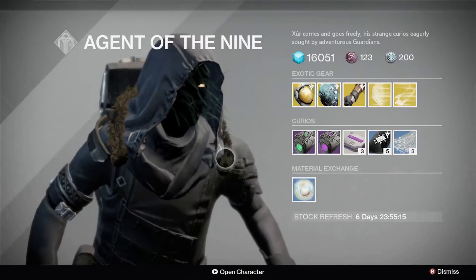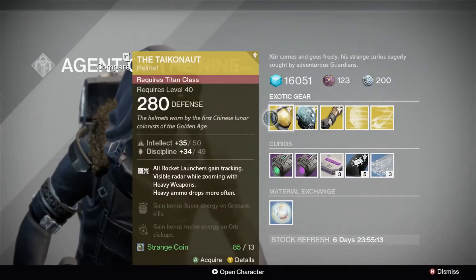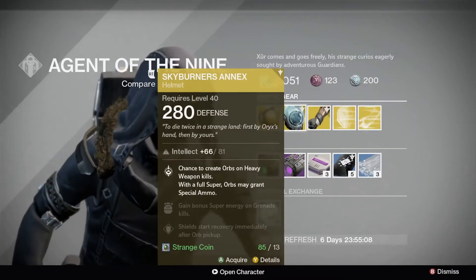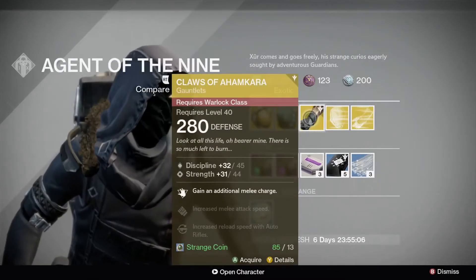Armour costs 13 strange coins and is available this week for Titans — it's the Tychonaut. Hunters can pick up Skyburner's Annex, while Warlocks can get Claws of Amcara.